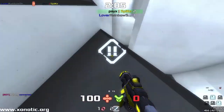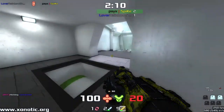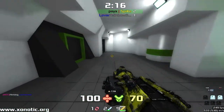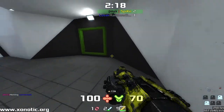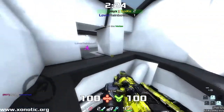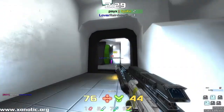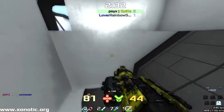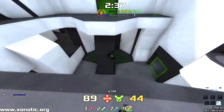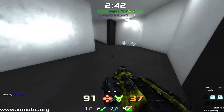Rainbow managing to pick up the first kill on here. The other advantage of a bigger map is that fights tend to be a little bit more even. If you're on the back foot, you can force your opponent away. So when these guys come into a fight, it's more likely to be a pretty even fight with even stacks. Rainbow dropping down towards this mega health. Spike gonna hop up, waiting. Rainbow takes the mega, gets through the door.